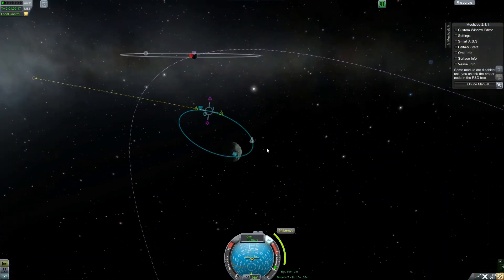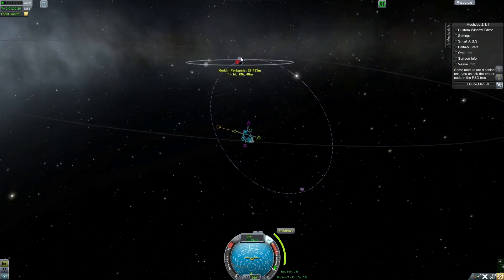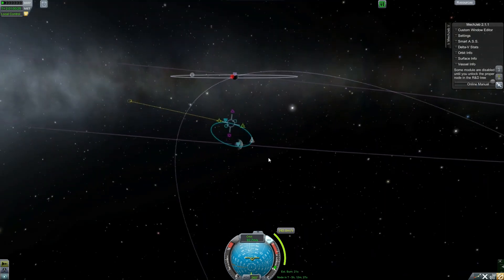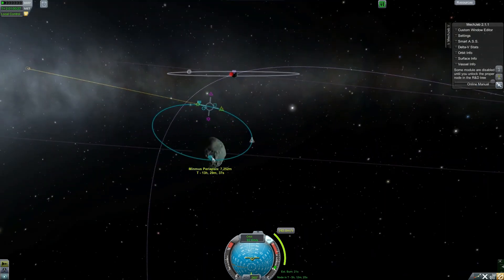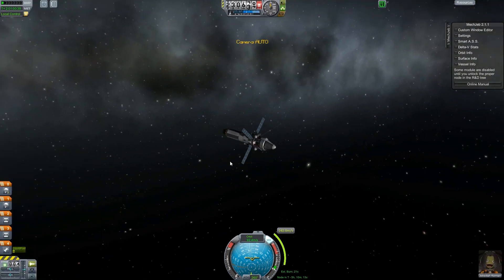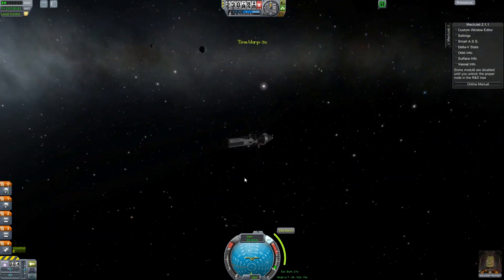All right, I've plotted what I believe is a pretty good return here. It should get us into the atmosphere and it only uses about 242 delta-v. I'm burning right before the apoapsis and this should return us safely to Kerbin. We'll see how this goes and I am definitely going to be careful with my time warping this time. Many a Kerbal has probably died due to mismanaged time warping.